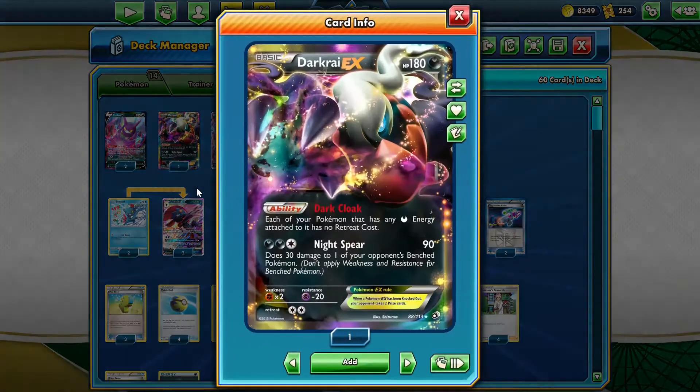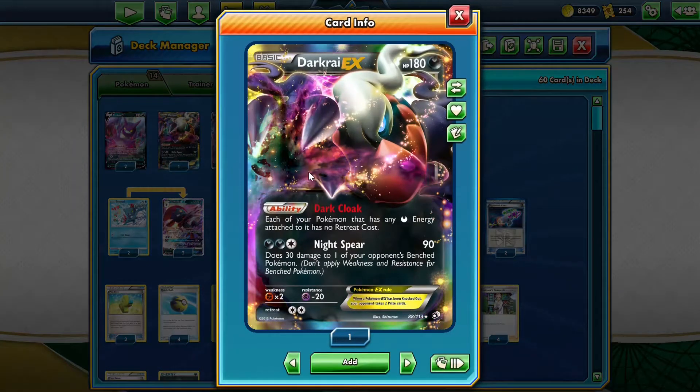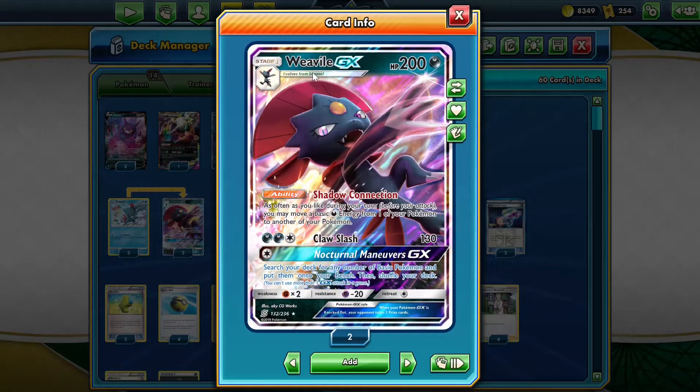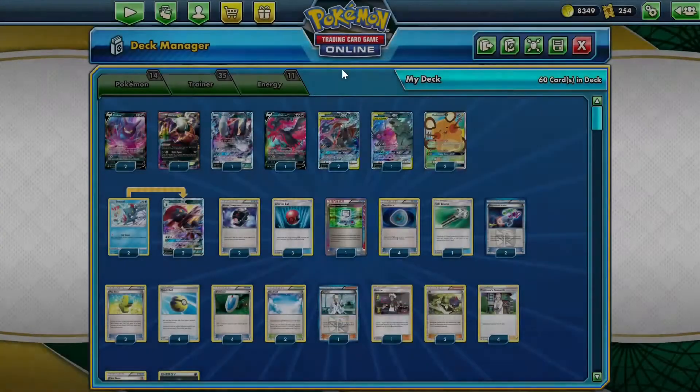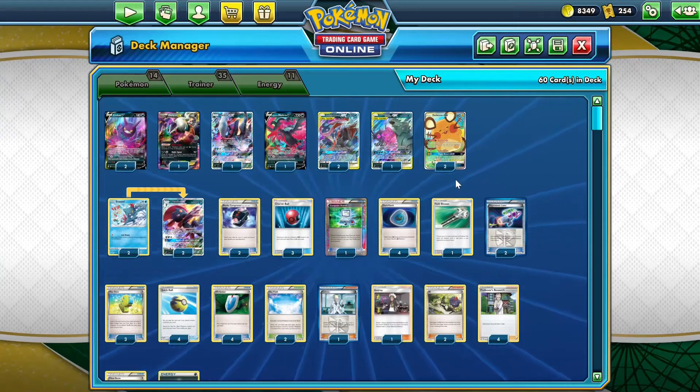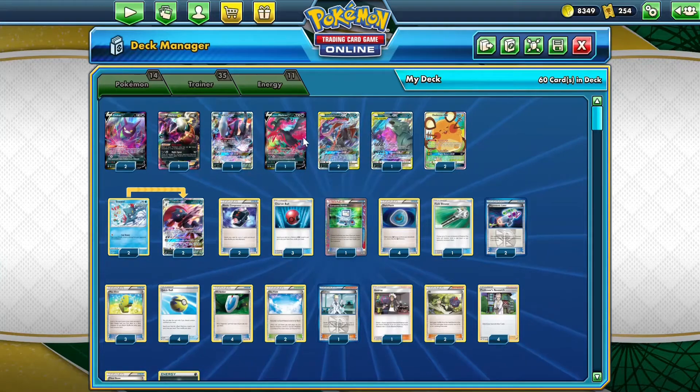We use Darkrai EX for its ability — each of your Pokemon that has any Darkness Energy attached to it has no Retreat cost. And we use Weavile GX as it can let us move Darkness Energies around, which is really useful because the Max Elixir and Dark Patches only accelerate energy to our bench, and sometimes we need Darkness Energy to go to our active Pokemon.